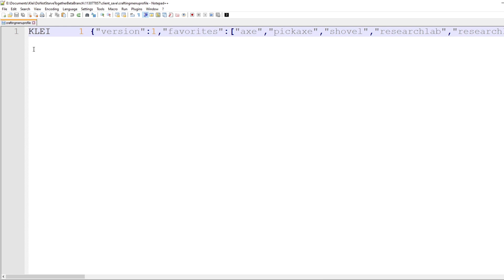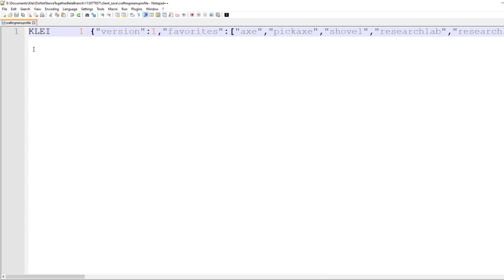What you're going to see in the favorites section is the items that you favorited listed by their prefab name. So axe is axe, pickaxe is pickaxe, shovel, etc. If you want to reorganize something, simply move the location of the listed prefab name.